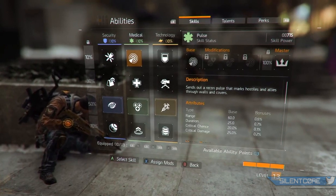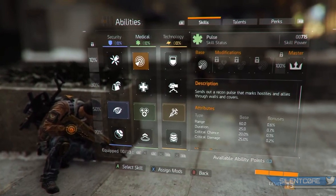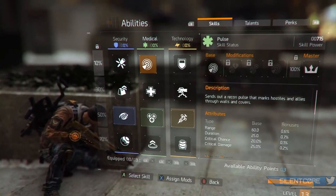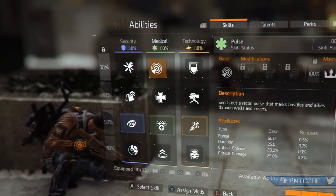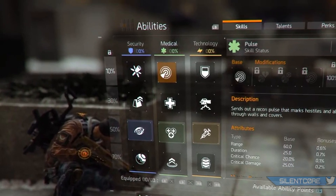You're going to see a list here of all the skills in The Division that you can choose between. They are separated into three different columns: security, medical, and technology. Now these skills will not all be available to you at the start. It looks like on the left-hand side they've got some sort of percentage system, so you have to get a certain percentage in each of the columns to unlock each skill — 10%, then 30%, then 50%, and then 70%.